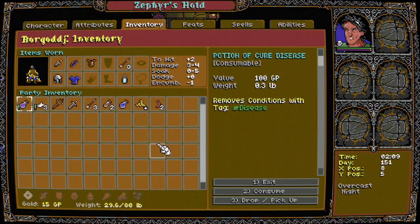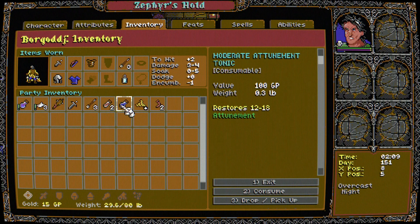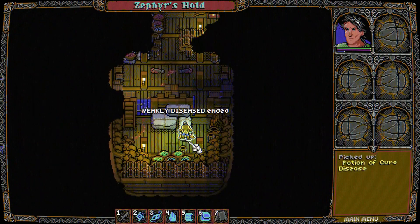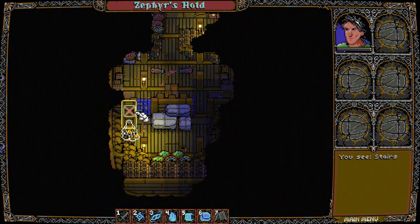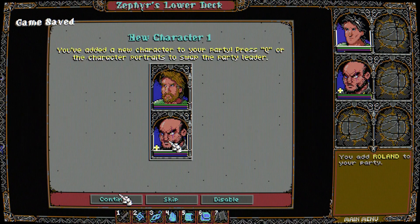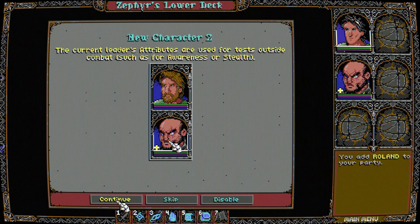Skaald opens on a ship in the middle of a fiery storm. You're awakened and go through a quick tutorial, since you'll have to immediately take care of a riot on board between the sailors and the mercenaries that you've hired. Which side will you take? While this choice won't have huge repercussions, this is a good way for Skaald of easing you into the overall gameplay and how each choice will shape quests and different events in the future.